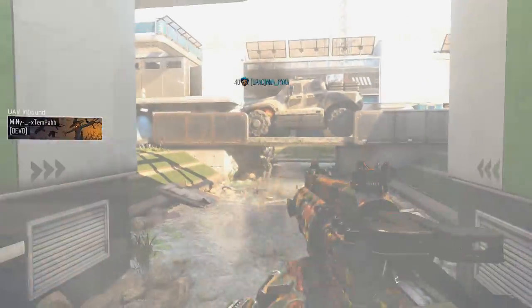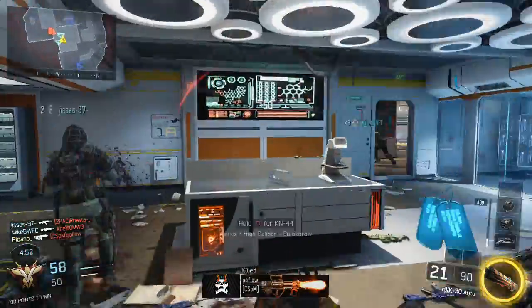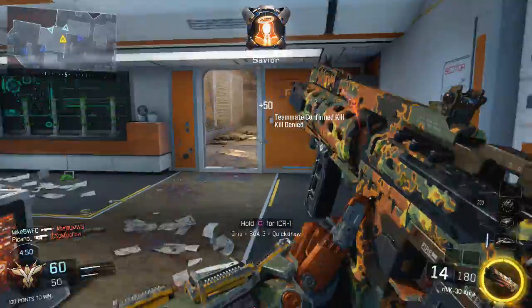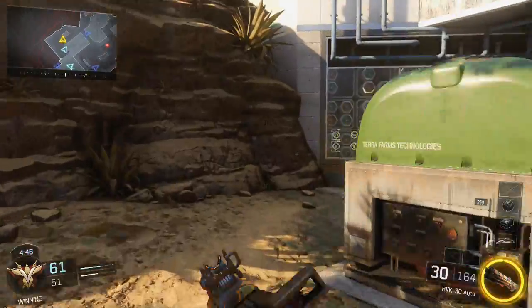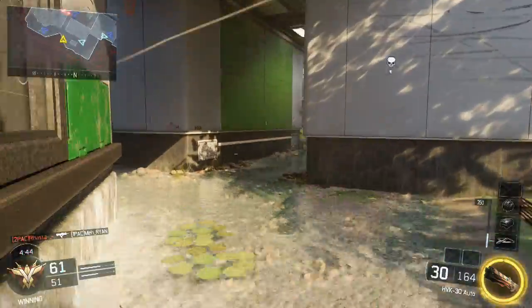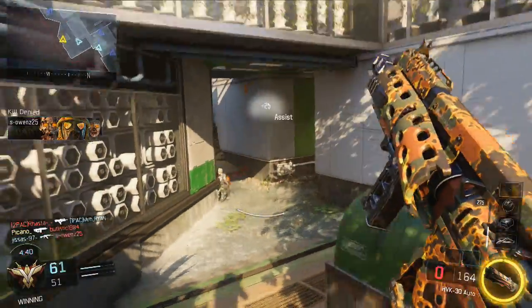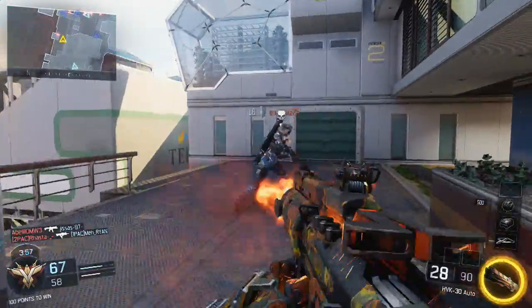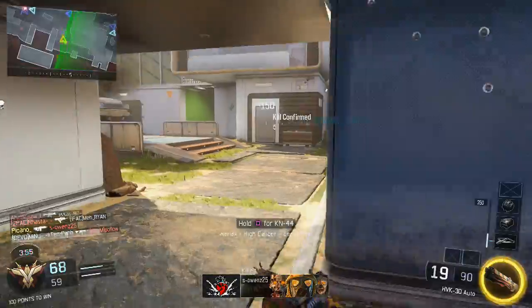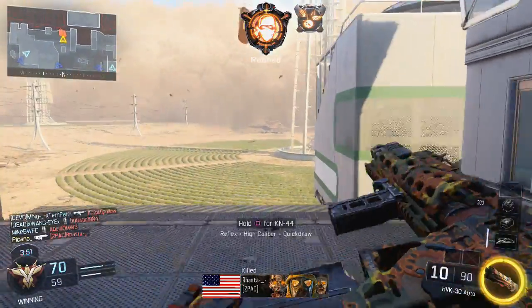Definitely give it a go, because even in terms of hip fire spread, it's really consistent. The bullets won't spray all over the screen — they stay centered on the crosshair, which is really important in a close range gun, especially an assault rifle. If you're up against a Kudo or a Vesper you're going to be in trouble, but with this gun you can actually put up a really good fight.